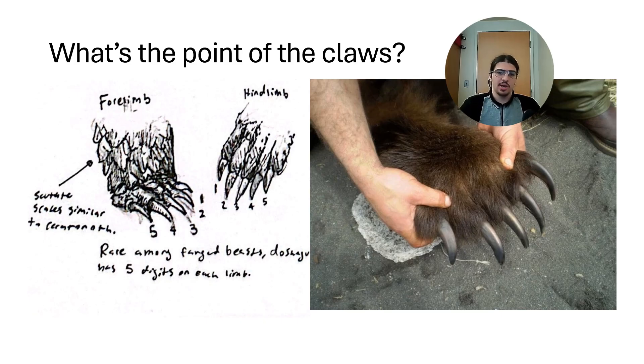Doshaguma has very large bear-like clawed forelimbs with broad claws that are slightly curved and very similar to those of a grizzly bear. Grizzly bear claws are primarily used for digging but are also occasionally used for prey capture — they're strong enough to kill other animals. Doshaguma is in a similar situation. These are pretty specialized digging paws, or at least very wide ones, that would help it maintain stability on sand, kind of like snowshoes, and help it move around in the desert. These claws are probably primarily used for digging due to their width and structure.